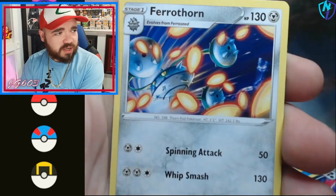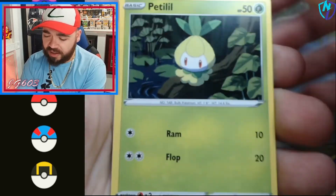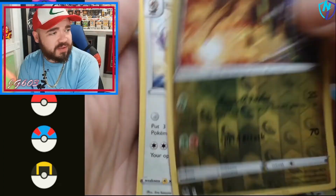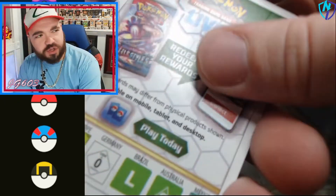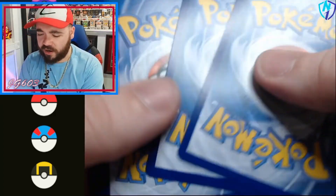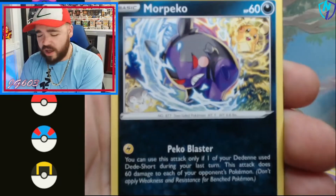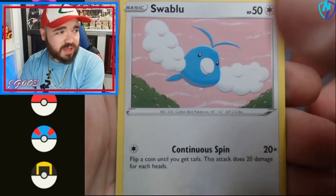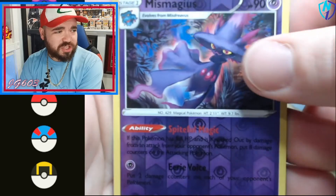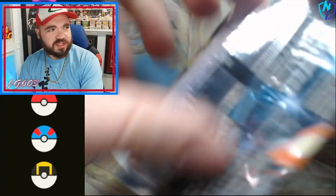We're also looking towards the end of the year — we're going to do a Stream Ends When Charizard is Pulled. That was chaos last time; it's going to be an absolute blast. We got a Growlithe, Pikachu, Petilil, Zygarde, reverse, and Hisuian Braviary — nothing crazy there. We started out nuclear hot and then iced out just a wee bit, fitting with Silver Tempest being a winter-themed set. We get a Magius reverse and a Cobalion, a couple of the newer mons.